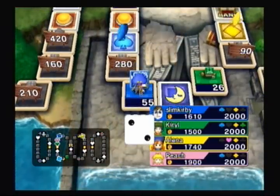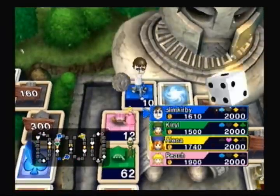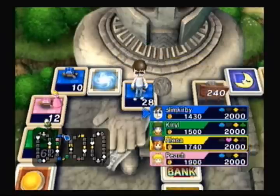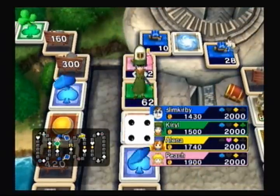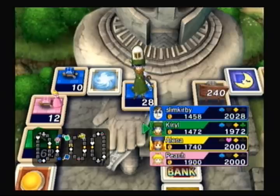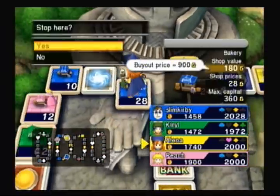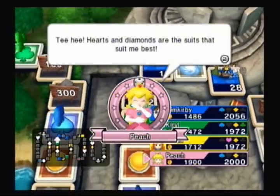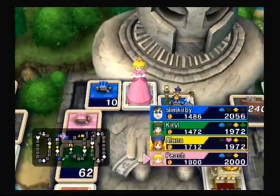I should have known that we'll all have to compete for basically this section right here. That'll make things interesting. And yeah, Peach goes to that section over there, which could be a bad thing. If you do get sucked into one of those sections, it's always well advised that you have first pick over properties, because you never know what your rivals are going to be able to pick up in that section.